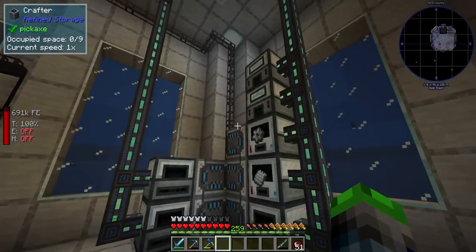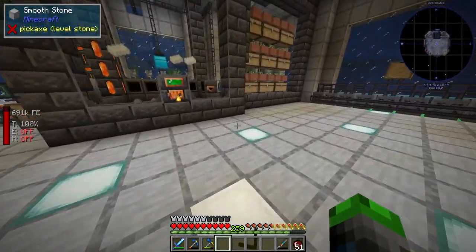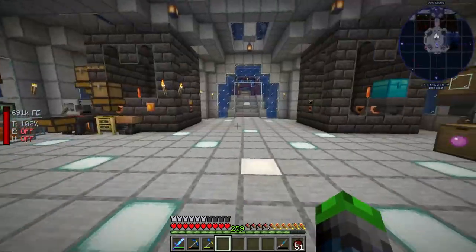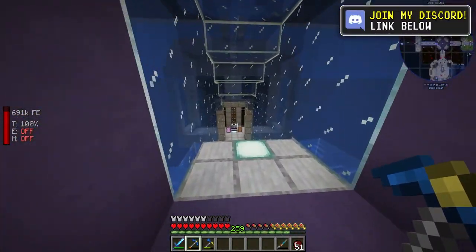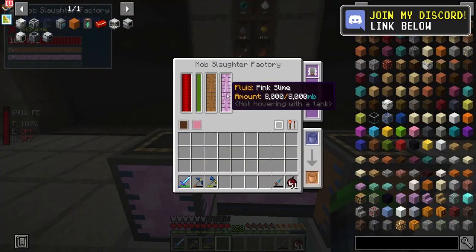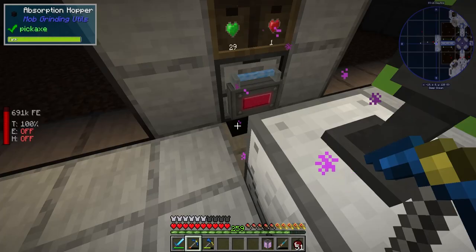And then we're going to set up a whole bunch of other guys. I'm pretty sure we're going to go with four induction smelters, because there's a lot of stuff that we could be doing. Also, I want to show you guys another thing I set up off camera here — we were running low on slime blocks, so I went ahead and set up a mob slaughter factory here.